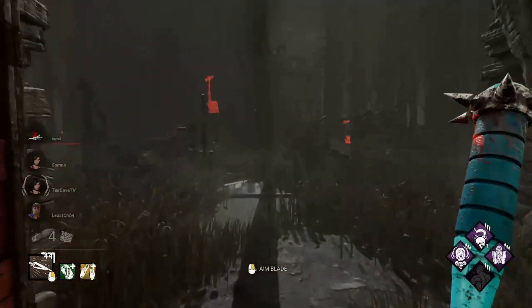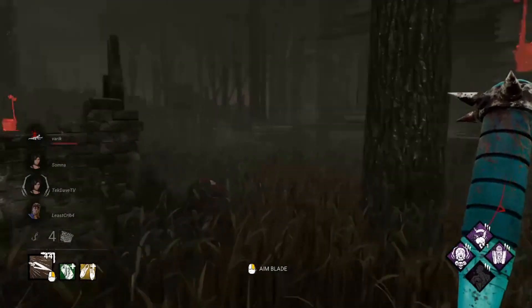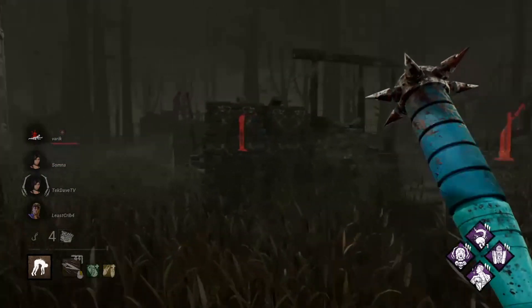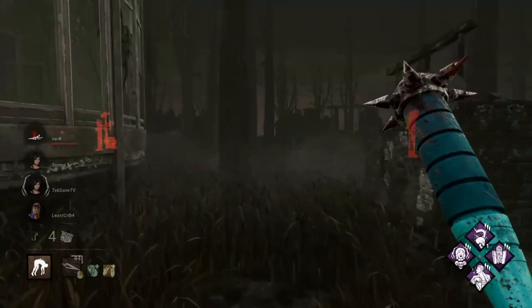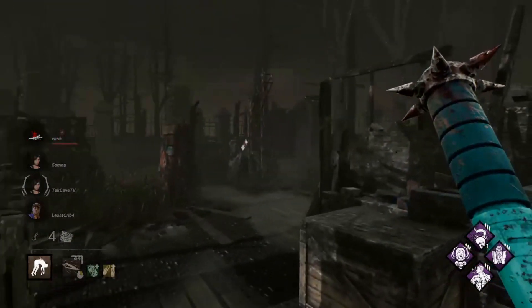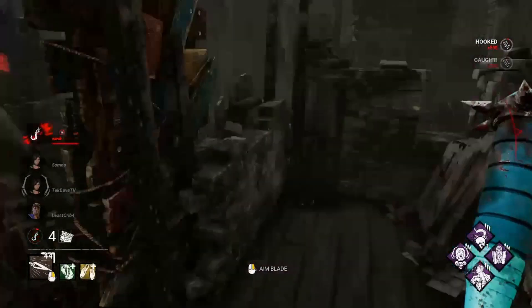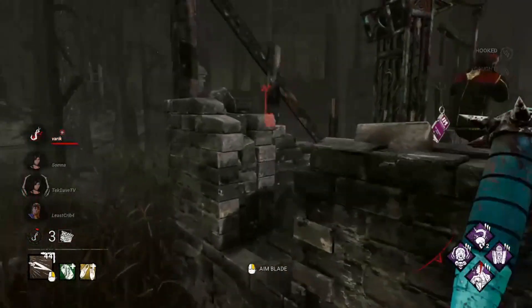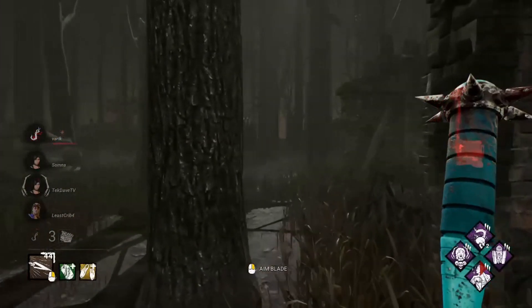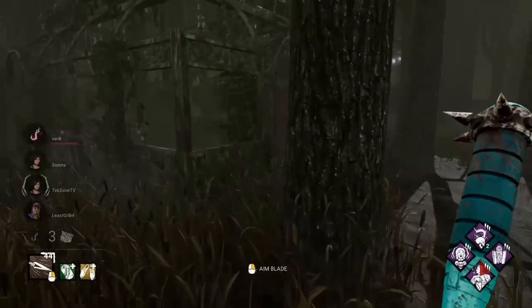Miles is fast but it's not that fast. Iron Maiden information! One hook, one... two stacks, one hook, two gens — and that person has Object of Obsession. This game just gets better, oh my gosh.